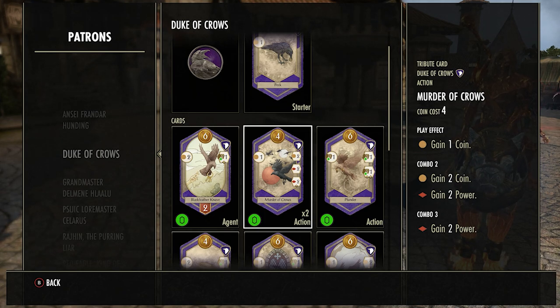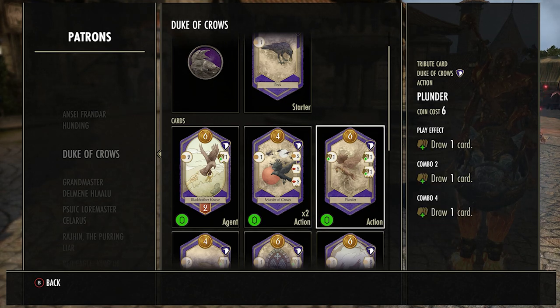The Murder of Crows is a cheap card — only good if you can combo with another purple. But since you have Peck in your deck from the very start, you can get three coins to power plus another coin from Peck itself. It's a really good combo if you can get Peck in the same hand. I would always buy the Murder of Crows card no matter what point in the game it is.